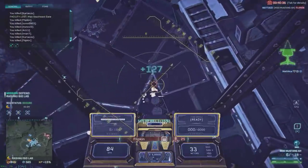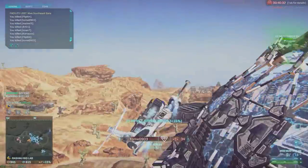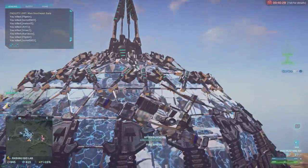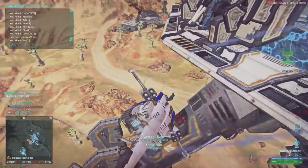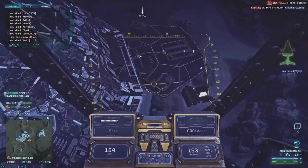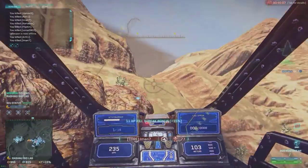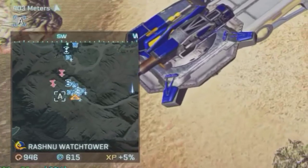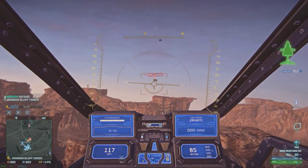It's important to keep in mind that this flying style is very ineffective against anti-air. You cannot dodge flak or lock-ons this way, at least not from players that have a little bit of experience with this game. Against lock-ons this style of flying is even less effective. Therefore it's important to know when it is appropriate to get into hover mode and when you need to stay in flight mode.